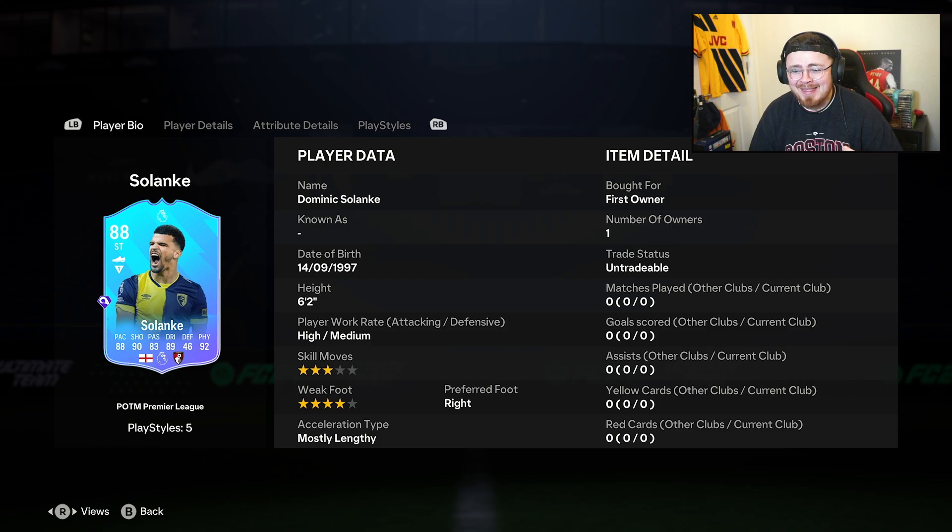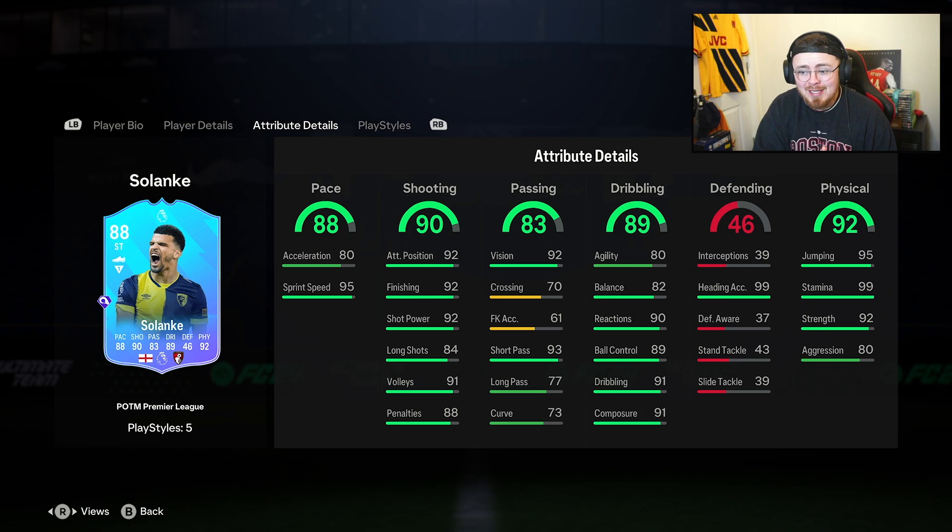Dom Solanke is a few team-of-the-weeks and that is it. Only 3-star, 4-star — he's got the weak foot, lack of skills. That's fine. 6'2", high/medium, got the height, plays in the Premier League. Shooter looks really solid — 92 finishing, position, shot power. Pace split doesn't look bad. It's reminding me of a lengthy overpowered card at the start of last year. The pace split has very low acceleration but super high sprint speed, agility and balance being a little bit low, but 99 stamina, 92 strength.